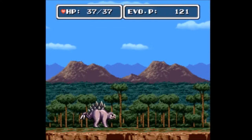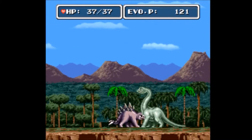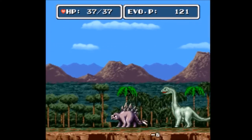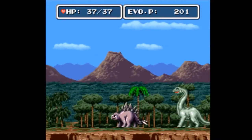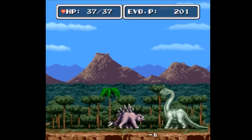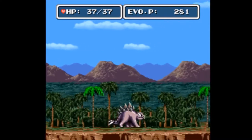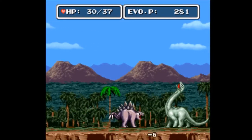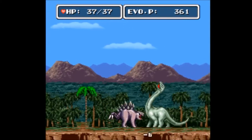Now we get into the Brontosaurus area - I call them the Brosaurus. These guys are fun, this is the first little grinding area. You can hit them a total of three times and on the third hit they get mad. They basically run at you and swing their necks - it knocks you back so they can't pin you, but it still does a lot of damage. With three defense points it does 10 damage. This is the first grinding area if you want to build up evo points.